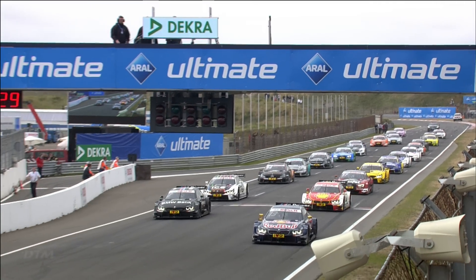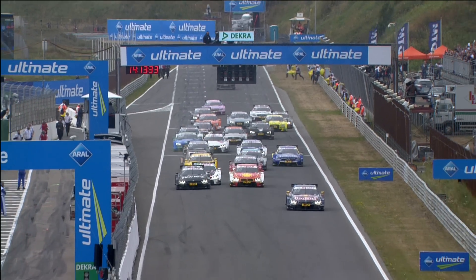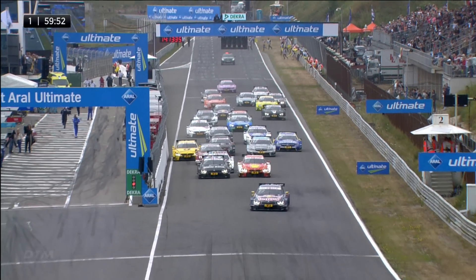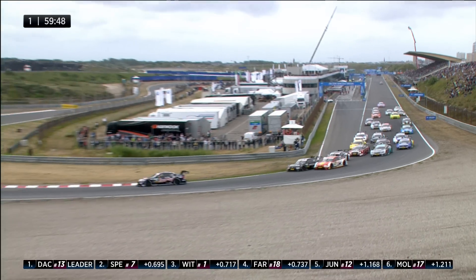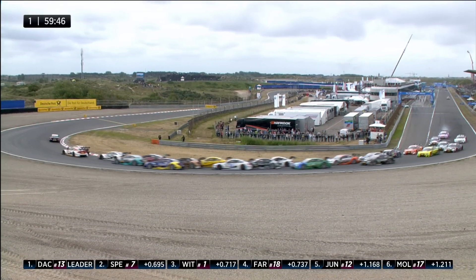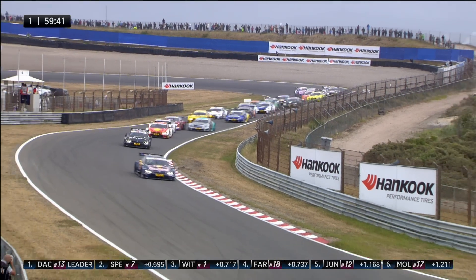As Antonio Felix da Costa gets a brilliant start, Bruno Spengler seems to bog down a little bit. Augusto Fafers runs alongside Marco Wittmann. The slight one away from there was Bruno Spengler, with Timo Glock trying to make a move as well. Antonio Felix da Costa got it all perfectly sewn up, and Spengler defending from Fafers has stacked everybody up behind him, so da Costa is gone.